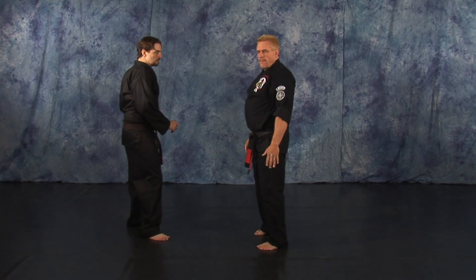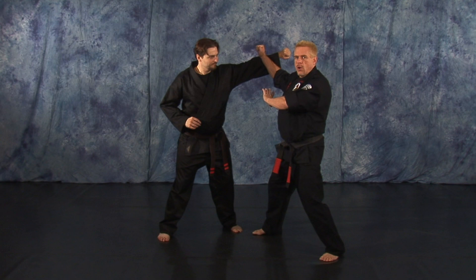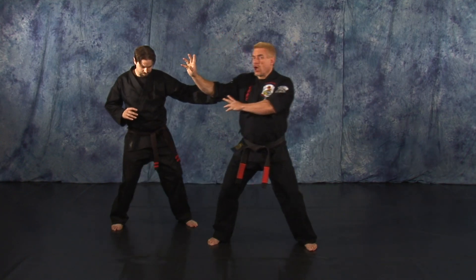As your opponent steps in with his roundhouse punch, step back with your left foot to a bracing angle, execute a right outward extended block. Right inward hammer fist to the face, elbow to the chest, cover out.